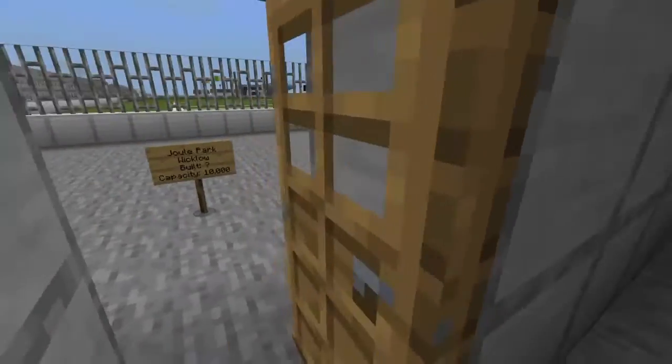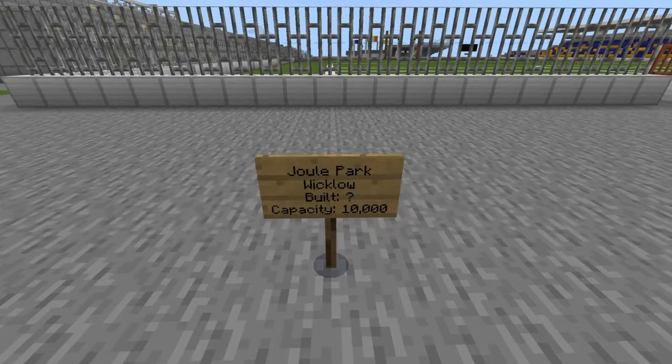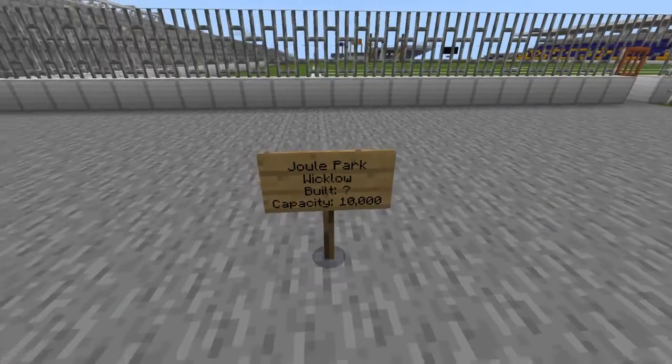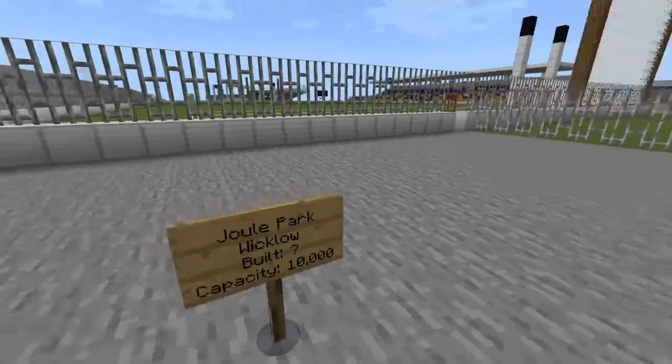So as you can see we have the sign that says home and then the away sign. And here we are - this is Jewel Park in Wicklow, not sure when it was built. It has a capacity of 10,000.